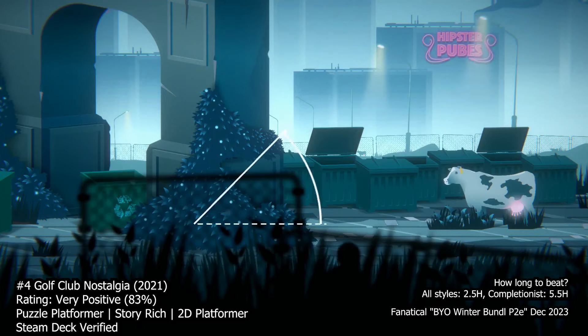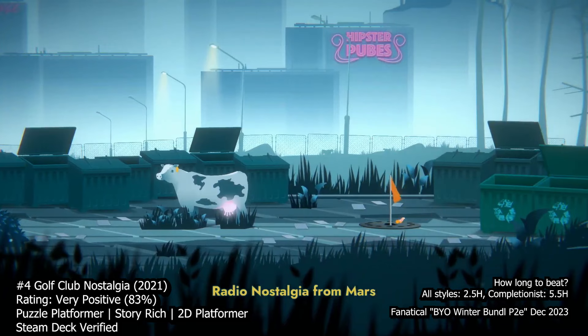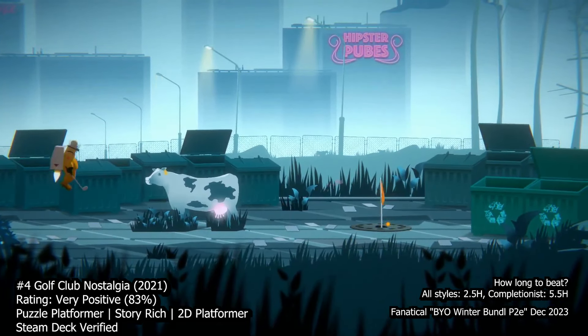At number four we have Golf Club Nostalgia, a challenging golf game set on post-apocalyptic Earth. Instead of murdering villains, the game focuses on hitting tiny orange space balls through the ruins of the planet. The storyline revolves around humanity's failed attempt to save Earth and their subsequent relocation to Mars, while the privileged few return for leisurely rounds of golf.